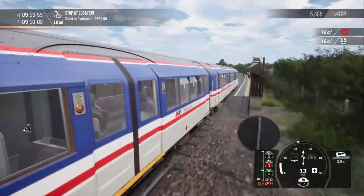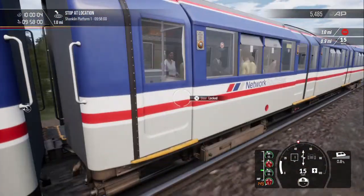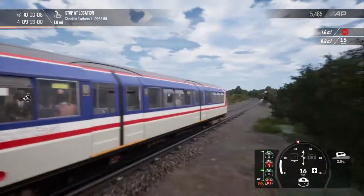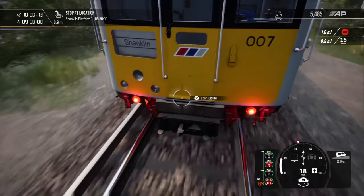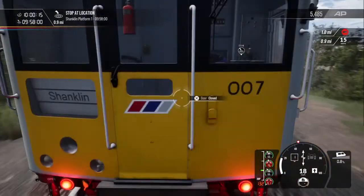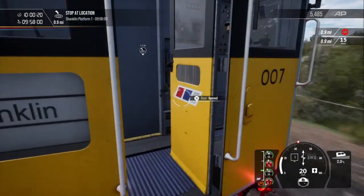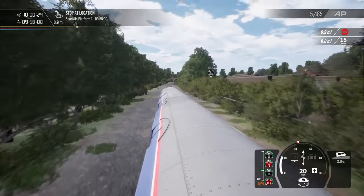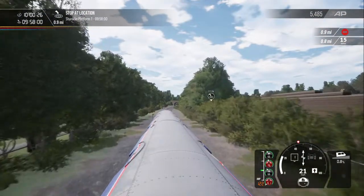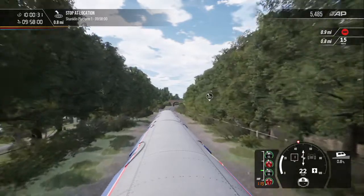Where it lacks in NPC detail, I think it really makes up for it in the detail of the trains and the liveries. I'd say the most impressive liveries are on the Gatwick Express or the GWR services, which I'll take you through at some point. I'm impressed with the livery and the attention to detail. Approaching Shanklin — the final stop on this service.